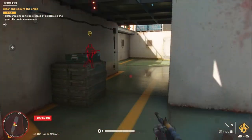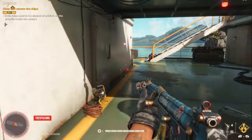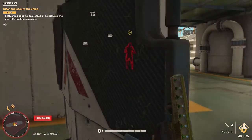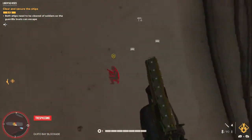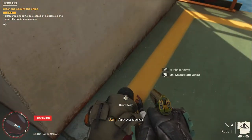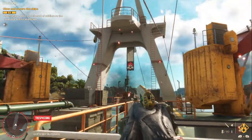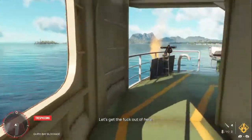This looks like heavy armor. Oh, there's a lieutenant. Armor piercing. Let's see if I can take them down silently. Oh, I can't get through this. There we go. Nice — I just cracked his helmet right off. I think we're done.